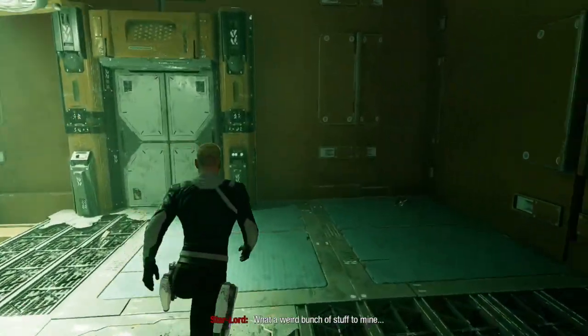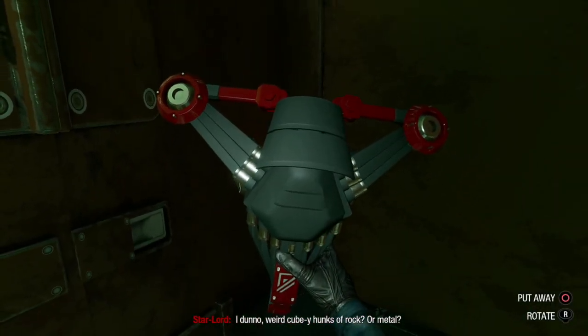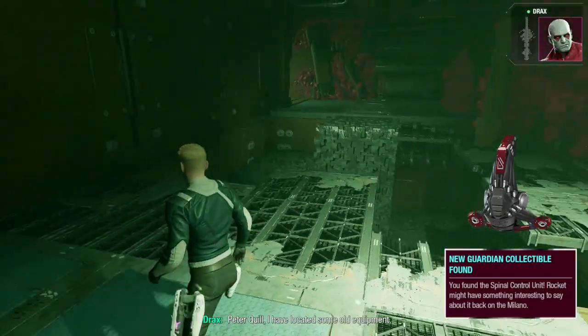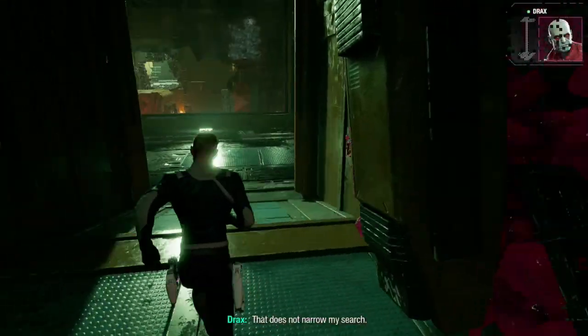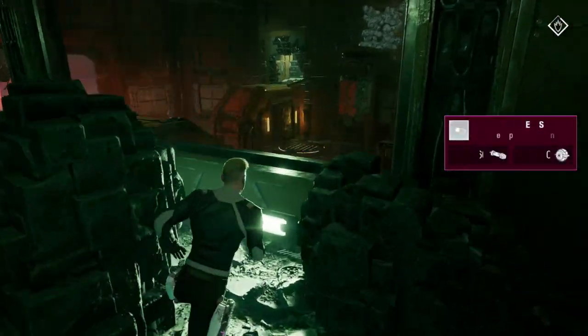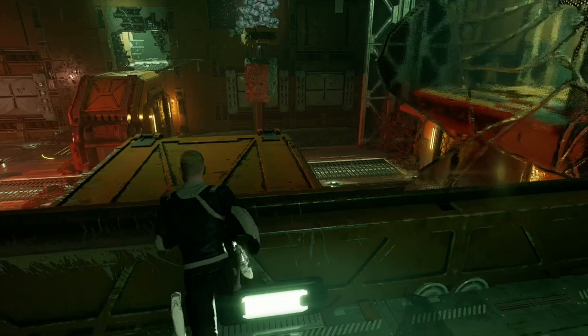There's some weird stuff to mine — a drone or something. New Guardian collectible found: Spinal Control Unit. Rocket might have something interesting to say about it back at the ship. Let's keep moving, there are more components in here.